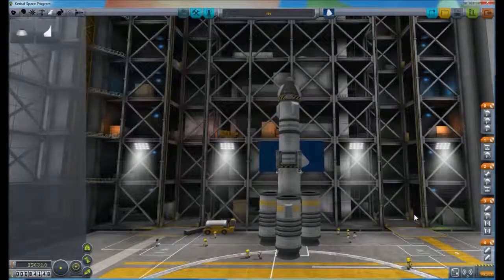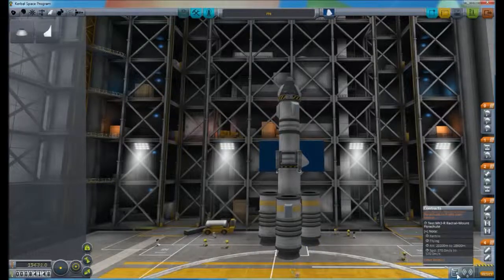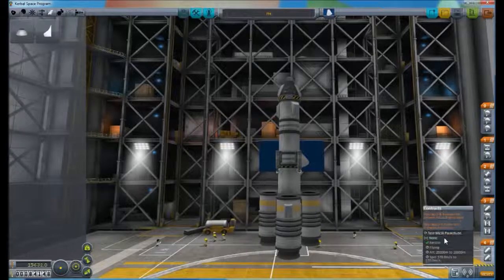Welcome to episode 3 of the Kerbal Space Program contracts series. I've designed a ship that will hopefully enable me to get some contracts out of the way and also give me an idea of how some of these recoveries can work. I've added parachutes onto some of the items that will drop, which will hopefully fire at the same time as discarding them, to see whether they'll land safely and be recovered for cost.